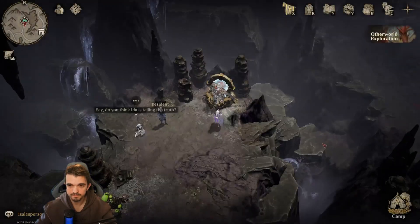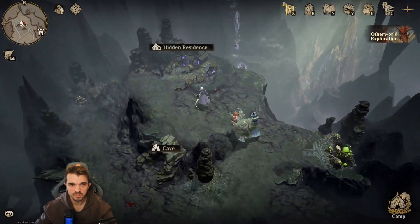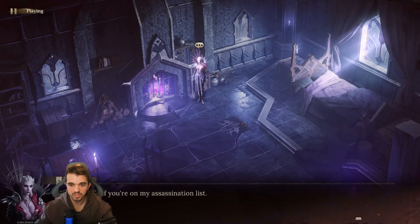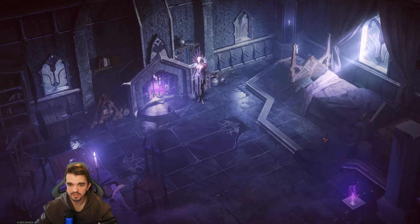Next, we can fast travel there and just walk a little bit. Inside the hidden residence, we can find one more challenge — it's Spalta, level 230. She can give two more Starlight Dices.